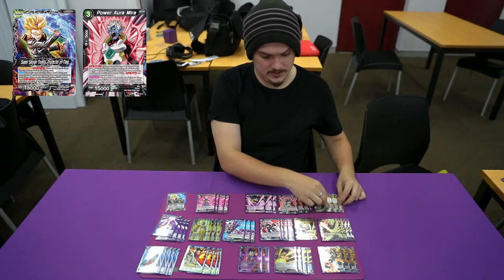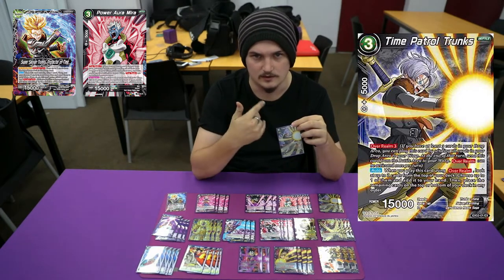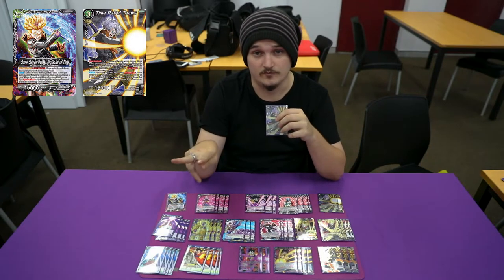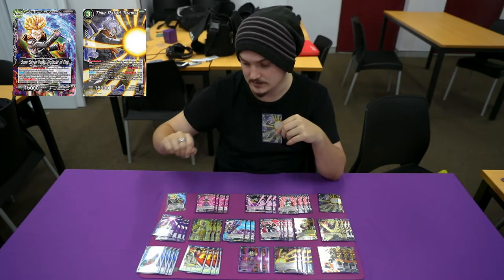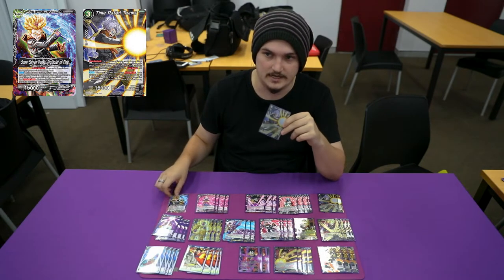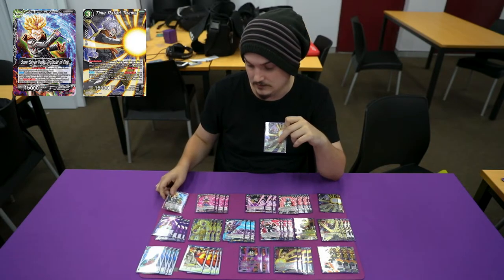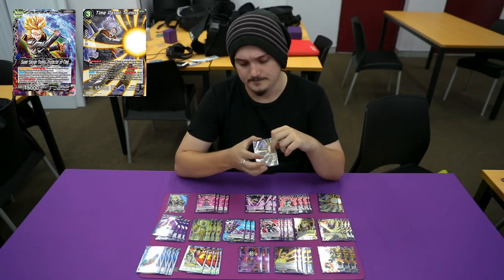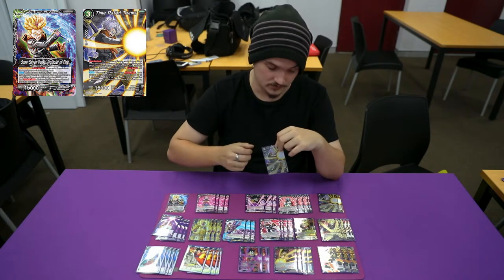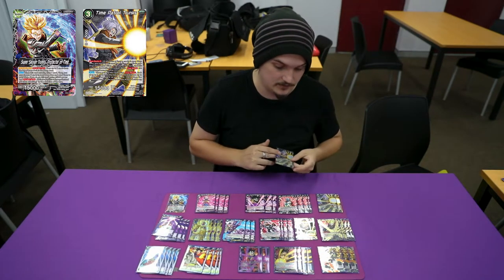I play three Time Patrol Trunks rather than four, just because you don't really want to draw out a lot. When you play this card with warp, look at the top two of your deck, add one to hand, place one at the top or bottom of your deck. You mainly don't play him at four because you don't want to get him off a lot — you are milling a lot. I found that playing him at four I was just drawing a little bit too much.